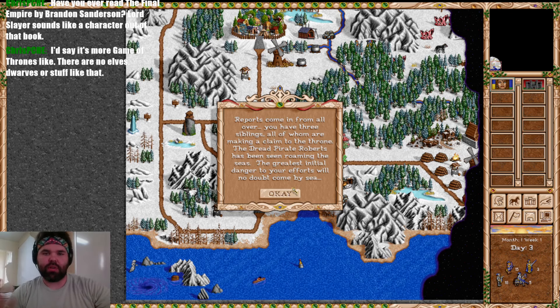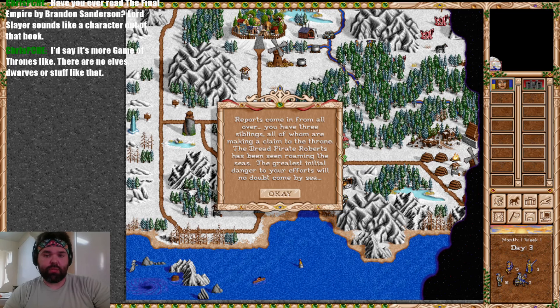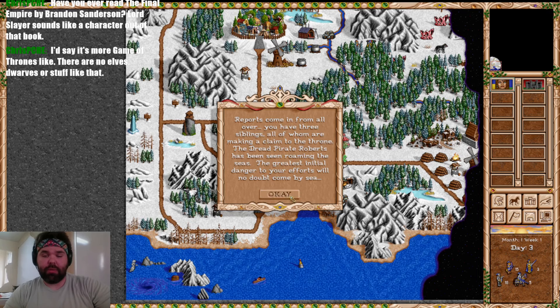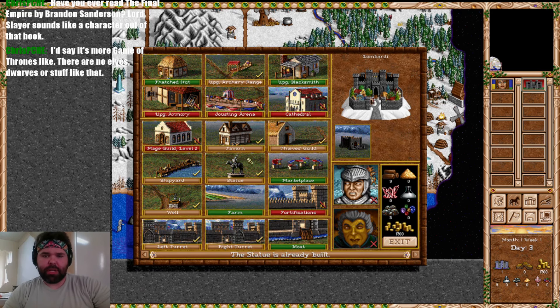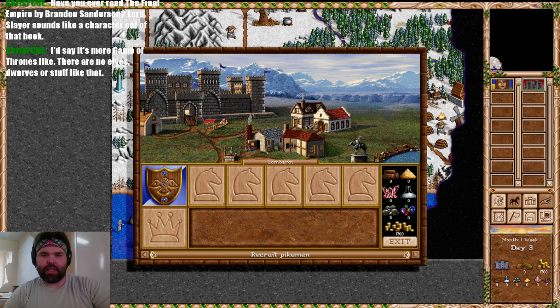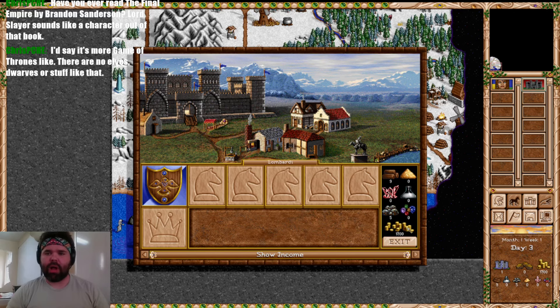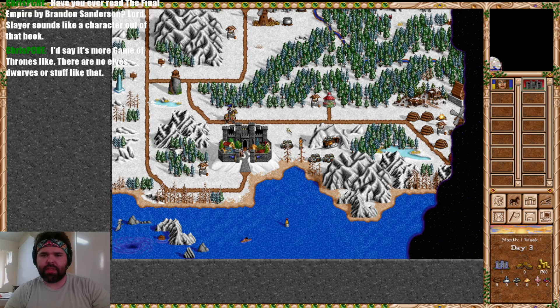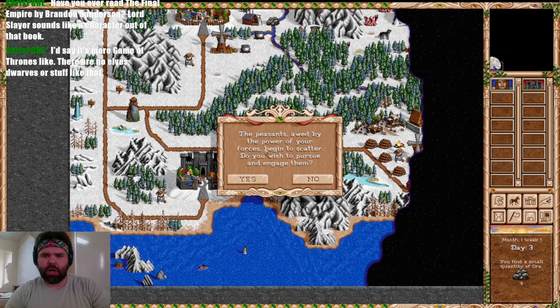Reports come in from all over — we have three siblings all making a claim to the throne. The Dread Pirate Roberts has been seen roaming the seas, and the greatest initial danger will no doubt come by sea. Stopping at our castle, we see a Mage Guild. We already have the Well, a Shipyard, left and right turrets. As for dwellings, we have our Rangers, Pikemen, and Swordsmen — no Peasants. I wonder if it'll be useful to get a ship sooner rather than later.